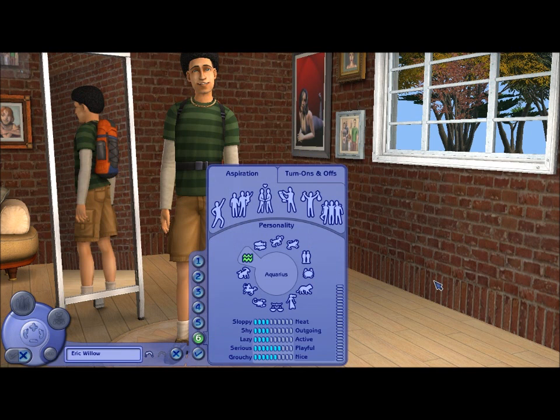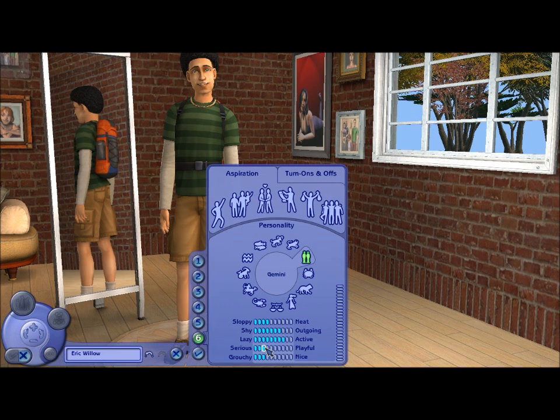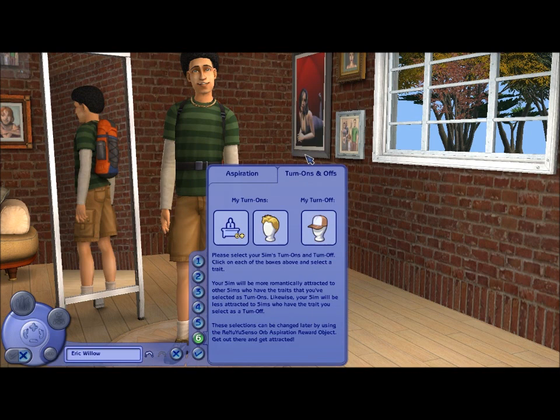All his clothes seem to suit how he looks. I think it always starts on Aquarius, but he's gonna be a Gemini, which means he's slightly more on the side of sloppy. He's very outgoing, very active, quite serious, and he can be a bit grouchy. For aspiration, I think we should start with the family aspiration. He's gonna be attracted to hardworking blondes, but he does not like hats — not good for the afro hair.